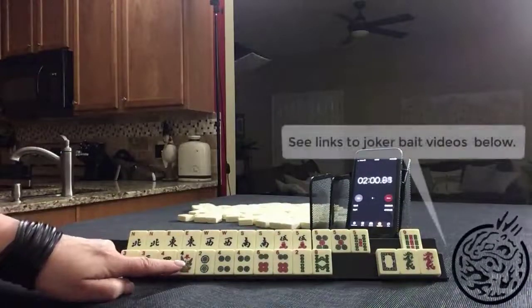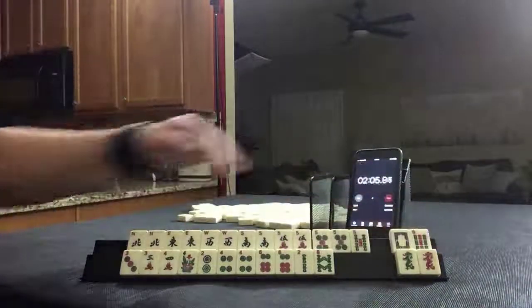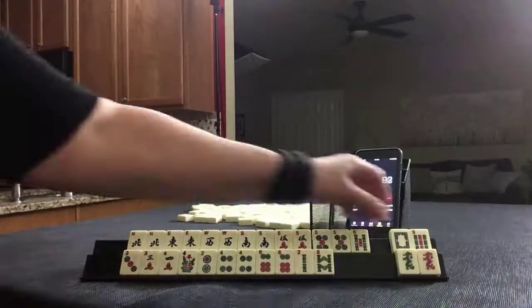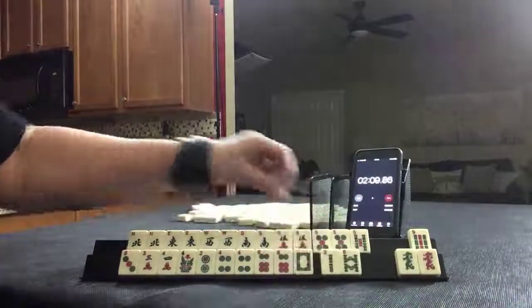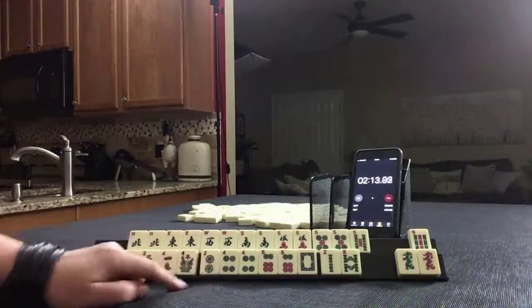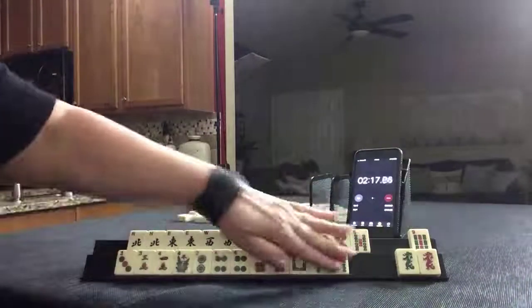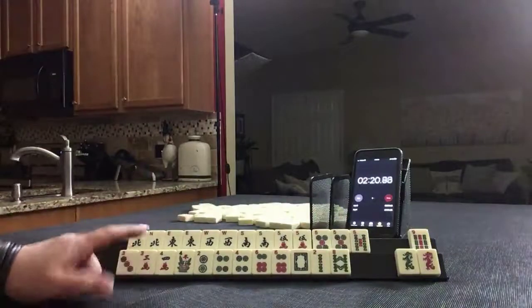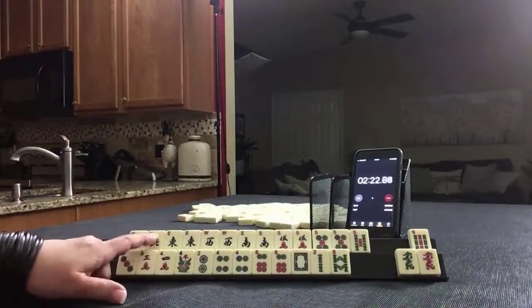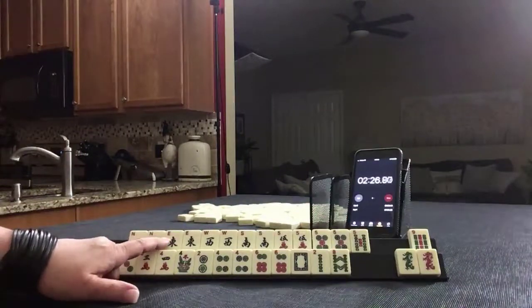That would be the second from the bottom under consecutive run. So I would start by discarding those. We could also use two, four, six, eight with dragon — second from the bottom — so I would hold that. This could be double mahjong. This is a winner right here, ready to win on a five bam, and I would take it right away if it's discarded.